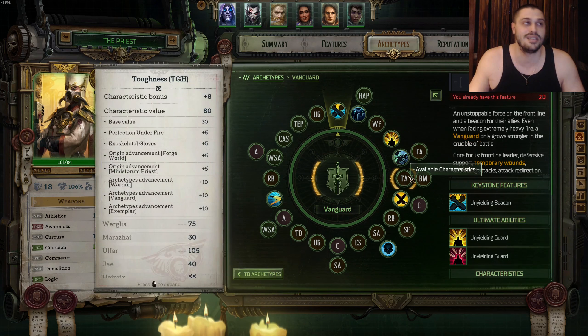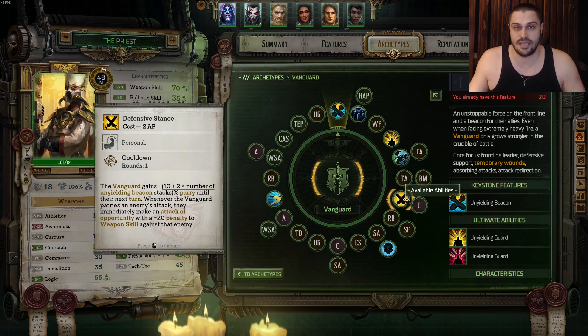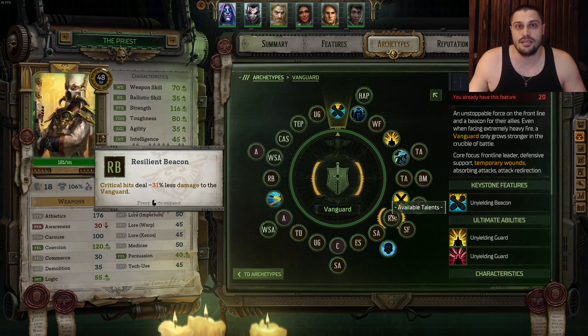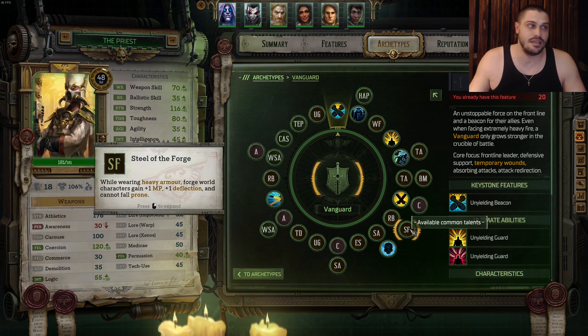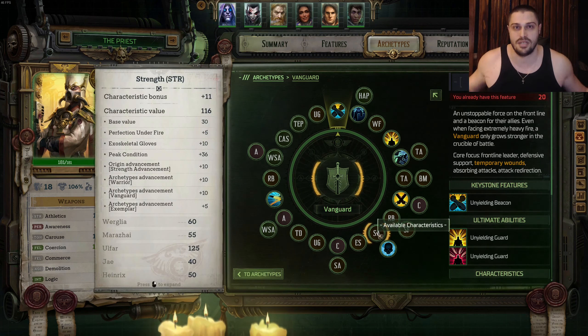On the next level we get Toughness again, into the Beacon of Might talent for extra tankiness. Extra tankiness also comes from the Defensive Stance ability, which we take as the second ability on Vanguard for the Parry. After that we take Coercion, then Resilient Beacon talent, again for extra tankiness, and then Steel of the Forge talent — again for extra tankiness. We are a very, very tanky priest.